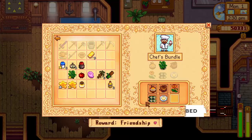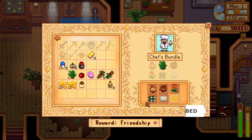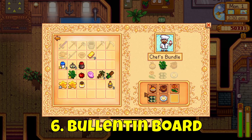The bulletin board unlocks when any three bundles have been completed. For the chef's bundle, you'll need a maple syrup from a tapper on a maple tree, a fiddlehead fern from the secret woods in summer, a truffle from pigs, a poppy as a summer crop, and a maki roll and fried egg to cook — so be sure to buy the first house upgrade to cook these. You'll be rewarded with 3 pink cakes.